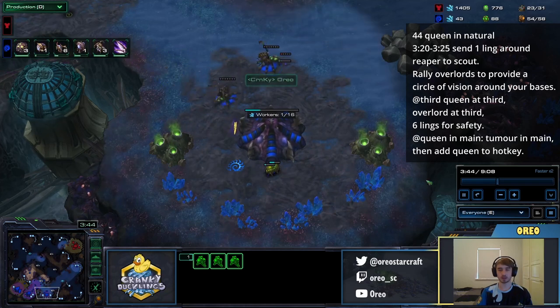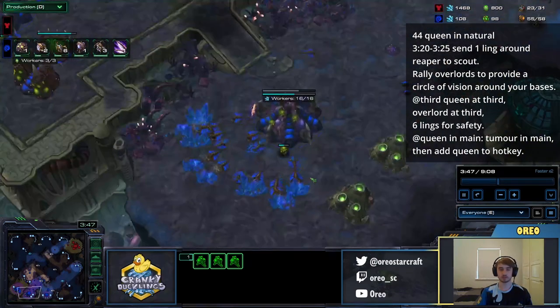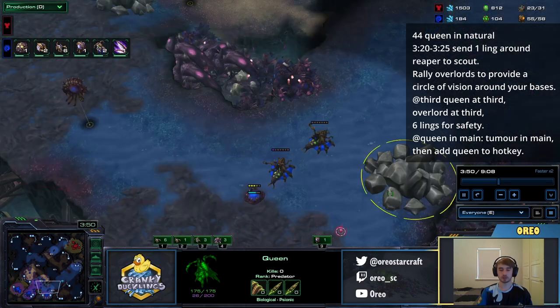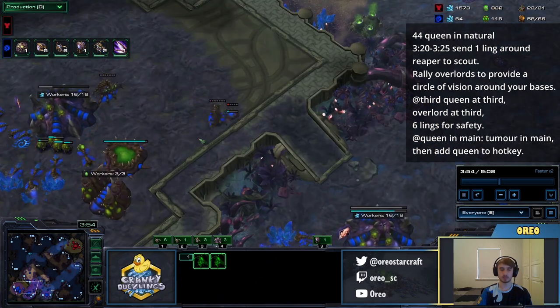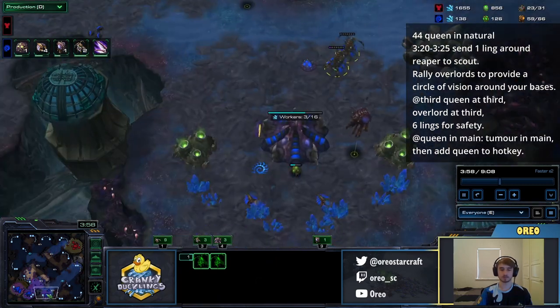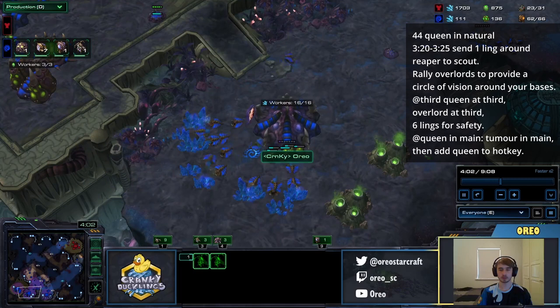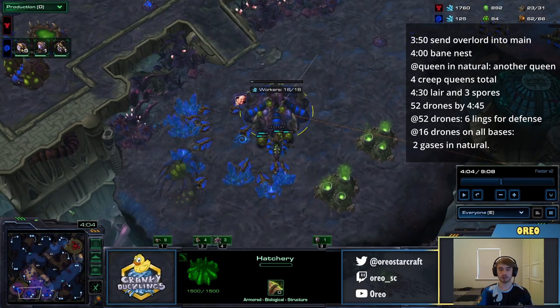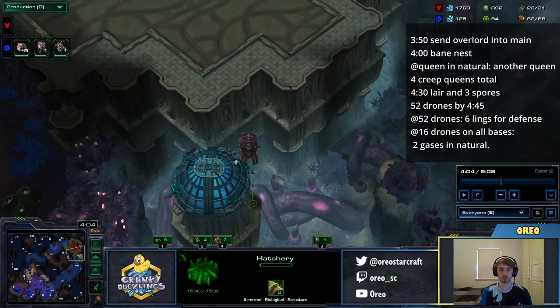We're going to start six Zerglings as soon as we can and then go back into droning. When the Queen in our main finishes, we're going to inject with one of the Queens, make a Tumor with the other, and then bind this Queen as part of our Creep Queens. So we'll have three Creep Queens total.